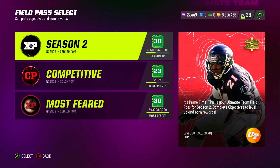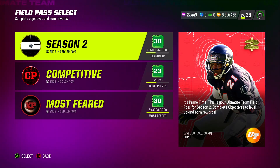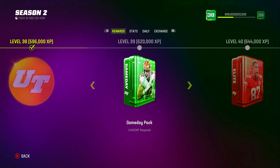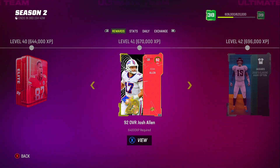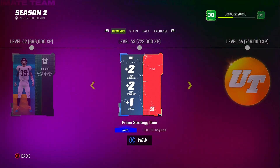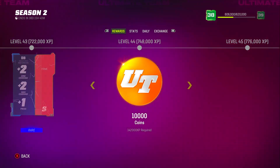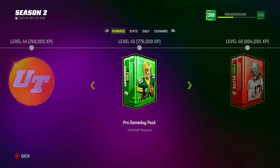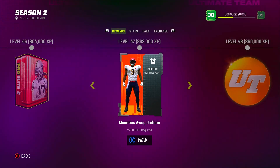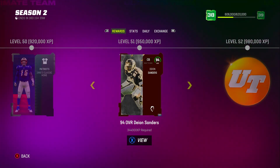Completing the pass helps you not only get rewards but also the XP to level up your season two pass and get that free 94 overall Deion Sanders that everyone wants. You'll also get a Game Day Pack, Elite Pack, and Josh Allen — he's definitely going to be my starter once I get him. You also get rare strategy cards which you can sell if you don't need them. Let me go over to the Deion Sanders section — that's what I want to get into.